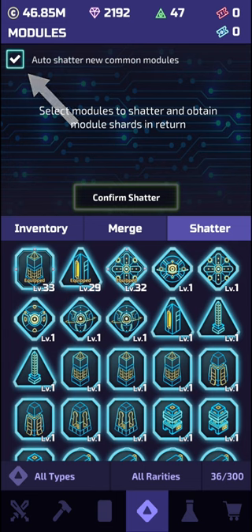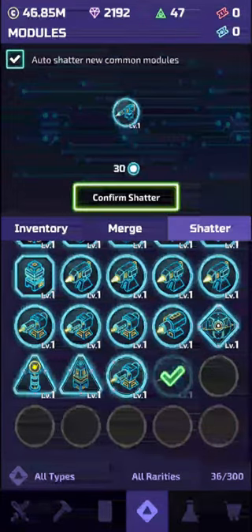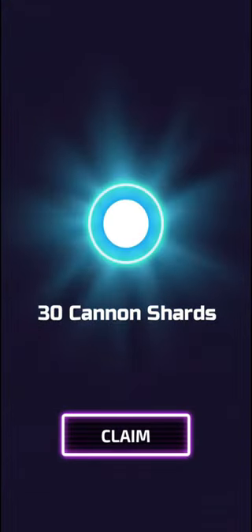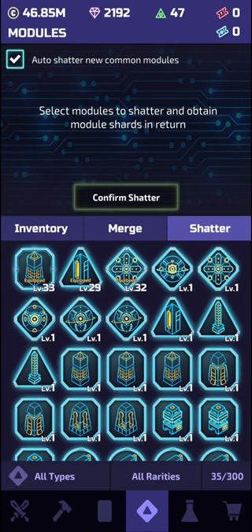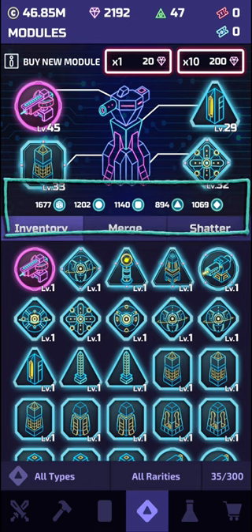Once you have all of your slots filled, all remaining and future commons can be shattered straight away. There's no need to keep earning them since you can't merge them to improve them later. By shattering them you gain extra materials to upgrade your rarer modules further. Having this feature on not only saves you time but has a big benefit to improving your current modules. Whether you shatter unwanted modules, complete missions, or pay for them through events, you'll be earning this currency or materials to use for upgrades.